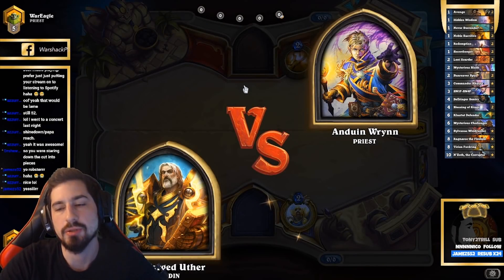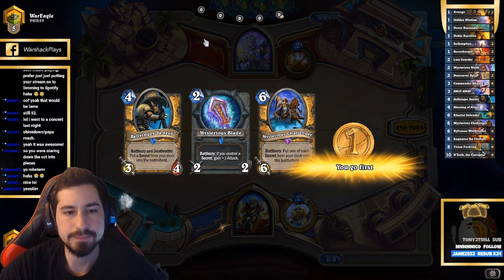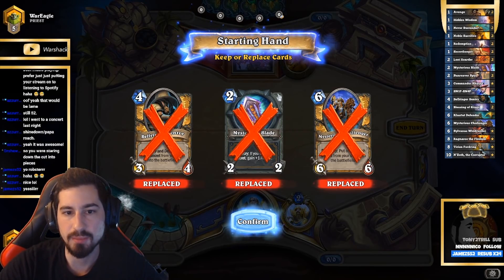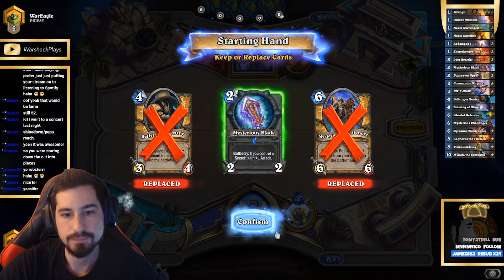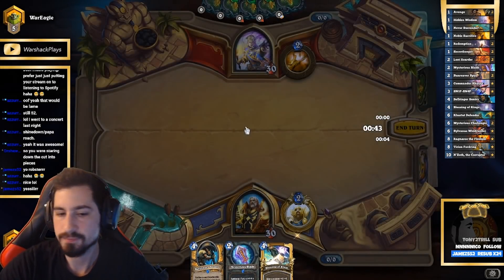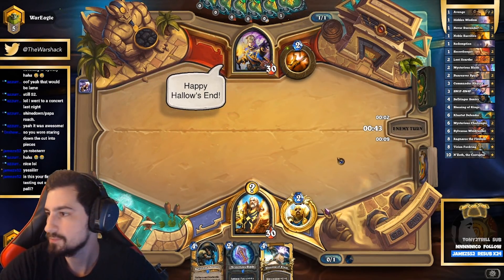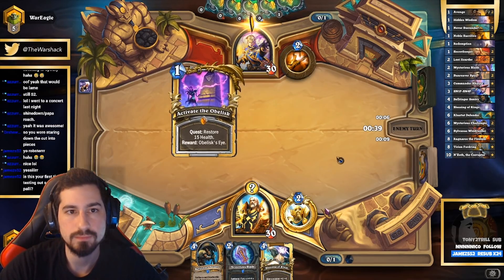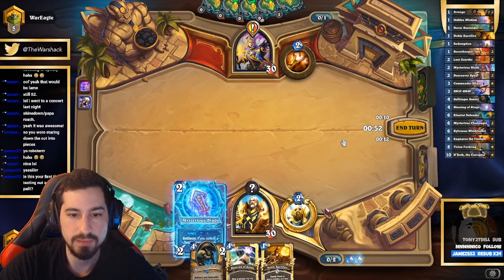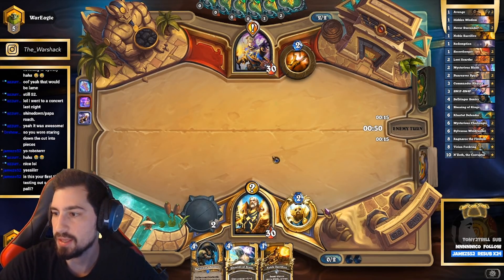Next game — another Priest, I wonder what we're going to do today for food, very important. Blade is only important if he's Combo Priest. I guess I keep it — maybe he's Combo Priest and he plays Cleric; this is kind of like Fiery War Axe. But if it's not, then I kind of get screwed. Another one of these decks — I don't even know how to beat it. You just have to kill them prior to turn six because after that you never kill these people.